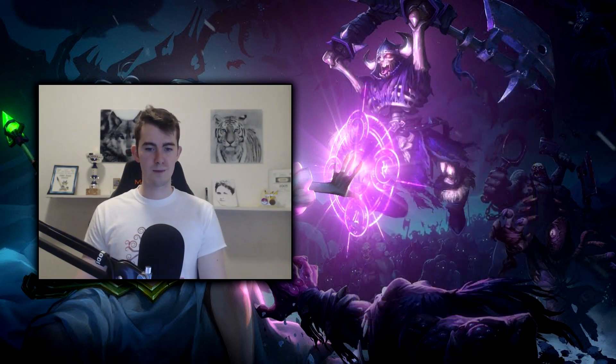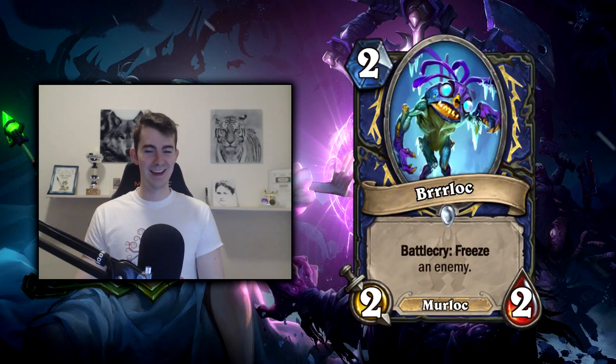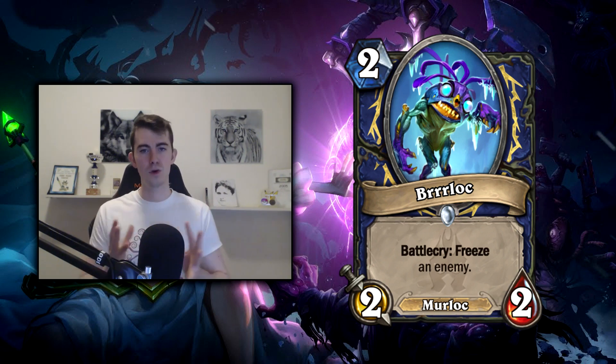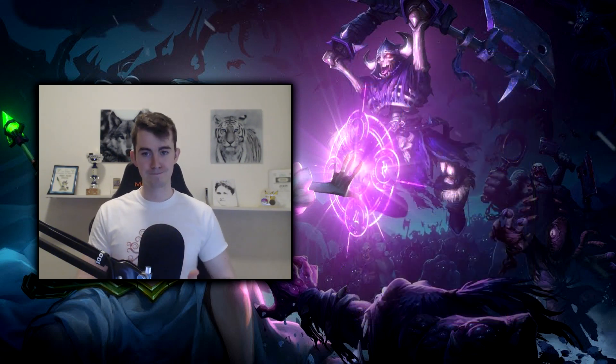Moving on to Shaman — first up, a two-drop, which is something we've seen a lot of classes not have. At two mana 2/2, the Brrrloc doesn't really impress, but it can freeze an enemy. When you freeze an enemy there's a higher chance you're going to get initiative, and if you get initiative in this set, that's pretty good because all these buff effects reward you for being in control of the board. Just the ability to freeze something without a huge stat penalty allows you to shape the board the way you want.